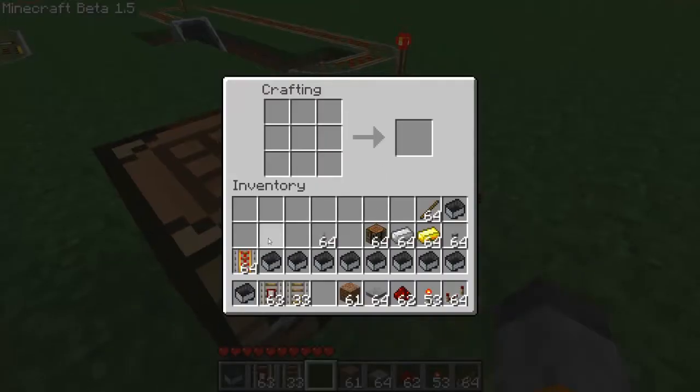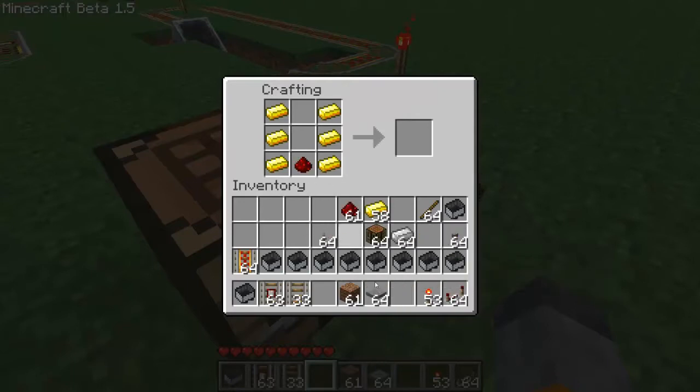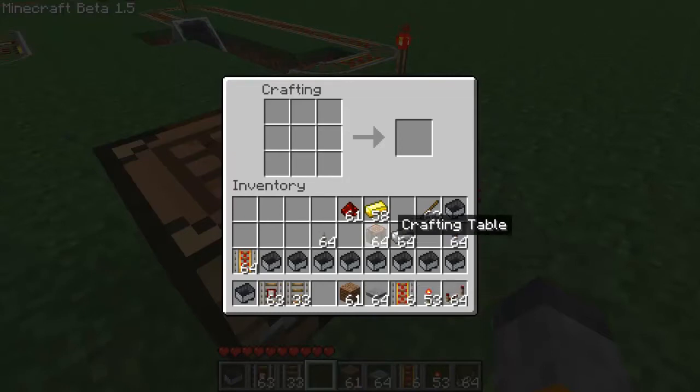In case you didn't know, these were included in Minecraft Beta 1.5. How you make the powered rail — we'll start with those because it's probably going to be the most popular one. You get two columns of gold ingots up and down, then put a redstone dot right there, then a stick right on top of it, and you get six powered rails like that. And for the detector rail, you use iron ingots in place of the gold ingots, you put a pressure plate here, and you put redstone there. And you've got your detector rails.